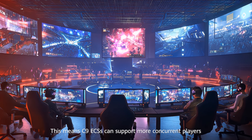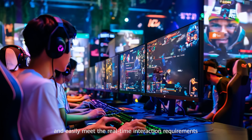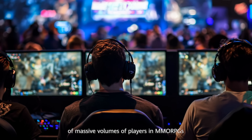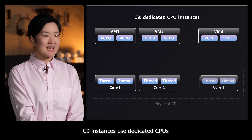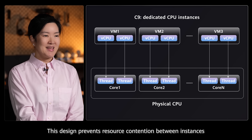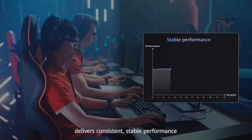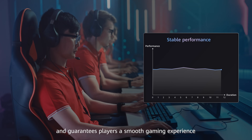This means C9 ECSs can support more concurrent players and easily meet the real-time interaction requirements of massive volumes of players in MMORPGs. C9 instances use dedicated CPUs, with each virtual CPU bound to a physical CPU hyperthread. This design prevents resource contentions between instances, delivers consistent, stable performance, and guarantees players a smooth gaming experience.